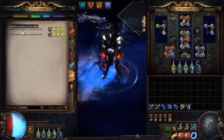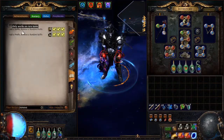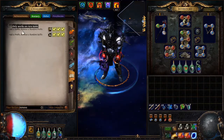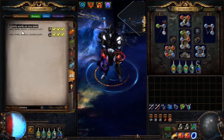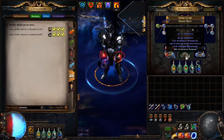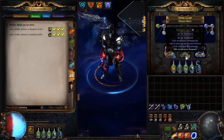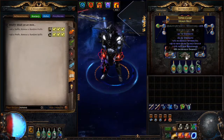I then beast-annulled using the recipe that removes one random prefix and adds a random suffix. Since I only had one prefix, removing the energy shield was guaranteed. The random added suffix was tier four cold res, which isn't amazing but also isn't awful. We now have all suffixes on the belt filled, which means I cannot use beast annul again.